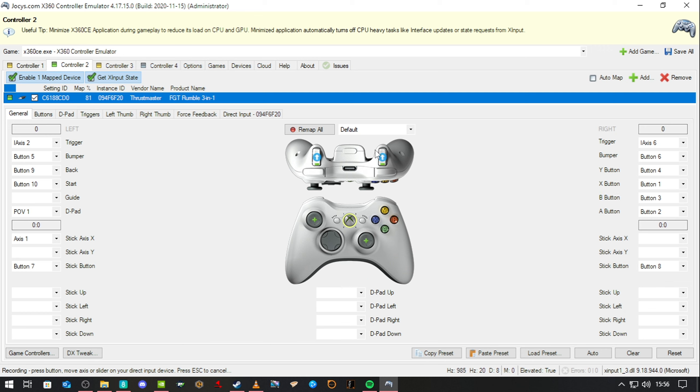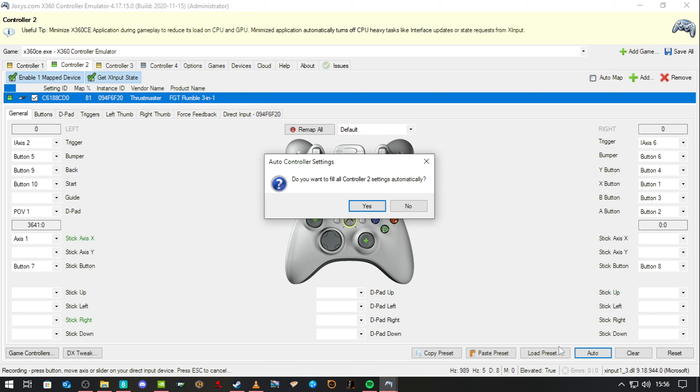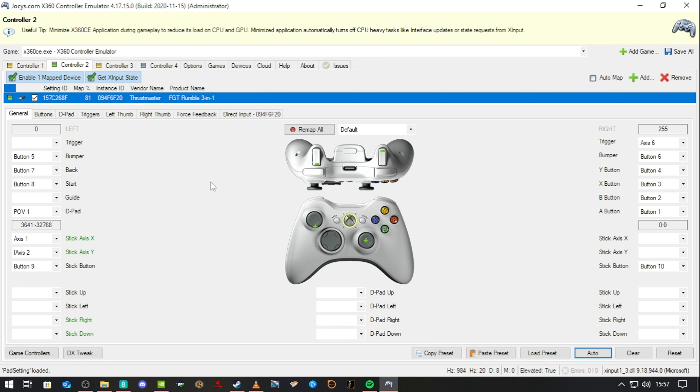It's the same with the triggers — click on that and press down the foot pedal. It's pretty simple. You can automatically set presets as well. If I hit auto, you can see the buttons are all wrong now — the defaults aren't correct, so you will need to set them up manually. Because I copied the preset, it should just paste back in.